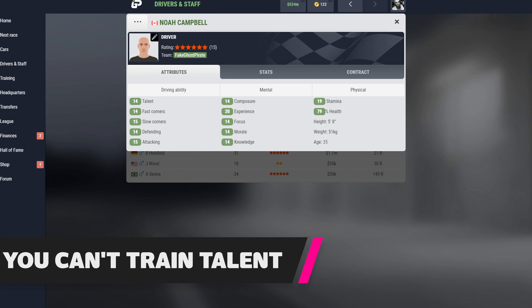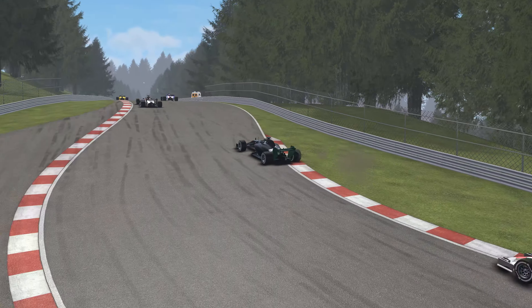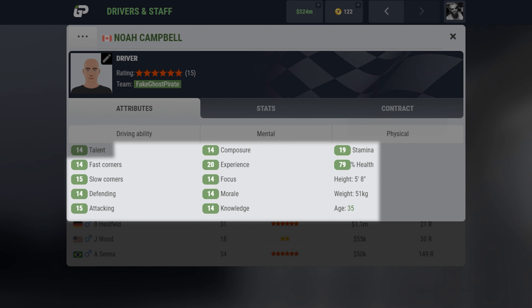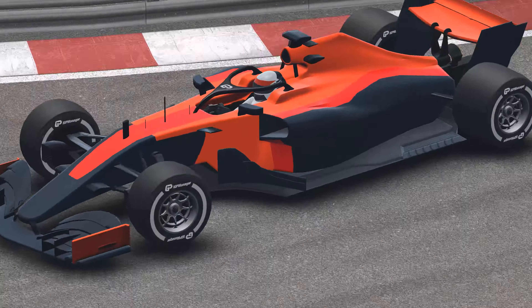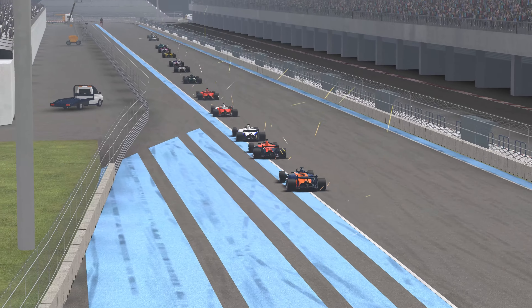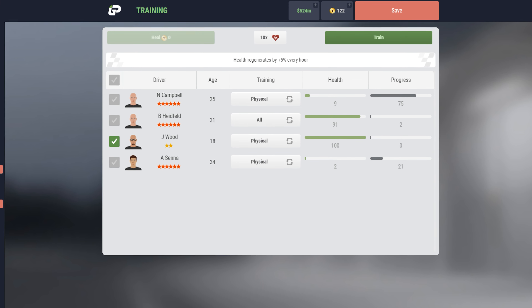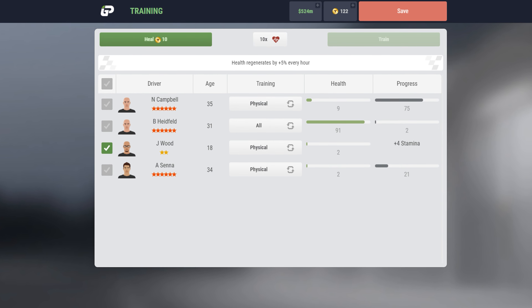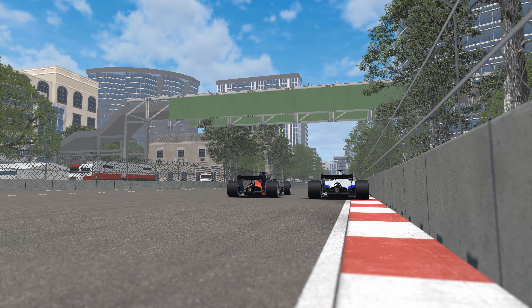Raw talent is something that cannot be taught or learned, and is sometimes what separates winners from champions. In IGP Manager, it's very much the same — talent cannot be improved, but all the other stats of a driver can. When shopping for your next driver, make sure to pay close attention to the talent, because that will determine the ceiling for that driver. Higher talent drivers will be faster after they've been fully trained, though they will need more initial training.